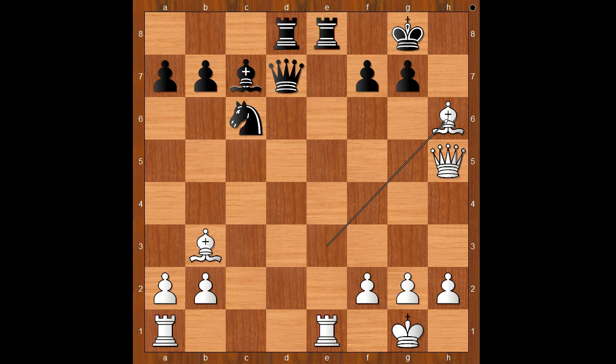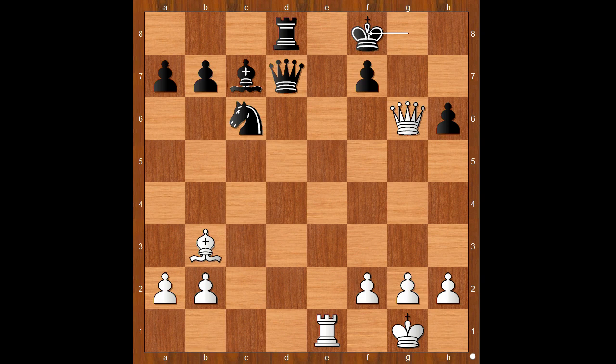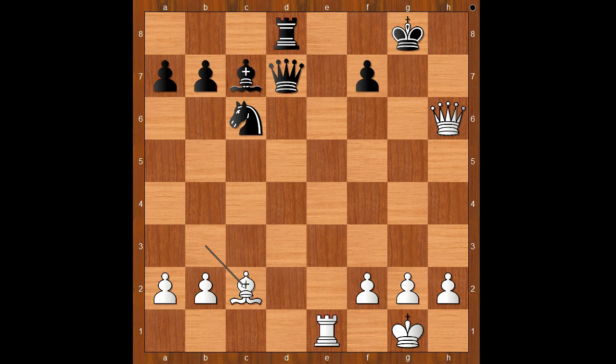Back to our game. In this position Grischuk picked the wrong move — rook takes rook check, rook takes rook, pawn takes bishop, queen to g6 check, king to f8, queen takes on h6 check, king to g8. White played bishop to c2, and black resigned.